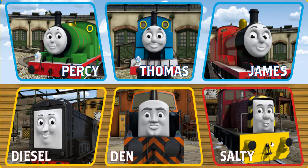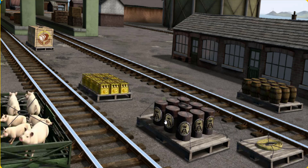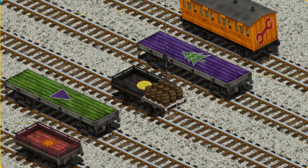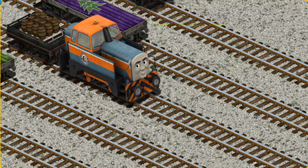It's a busy day at Brendam Docks. Thomas and his friends have many deliveries to make. Choose who will make the next delivery. Den must deliver the water barrels to the steamworks. Help Cranky find the water barrels. That's not what we're looking for. Help Cranky find the water barrels. You found them! Let's lift and load. Now the cargo must be loaded. Show Cranky where the black flatbed with a yellow circle is. That's it!